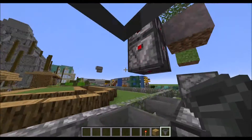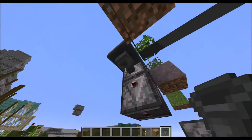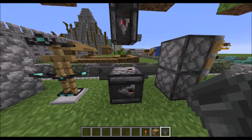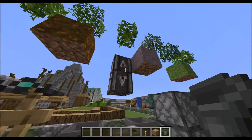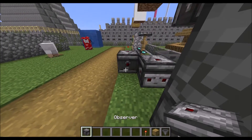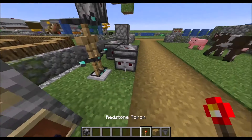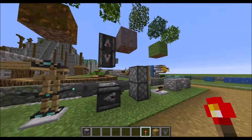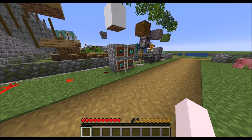It shows on top as well as below. The normal one of course doesn't have any arrows because it's pointing straight down. The observer also shows on every side when it is triggering.